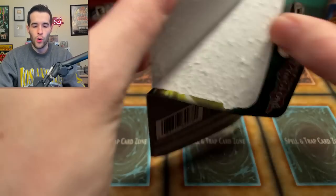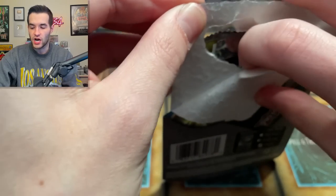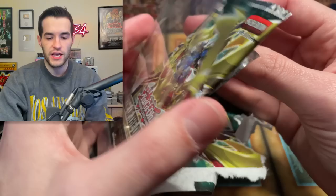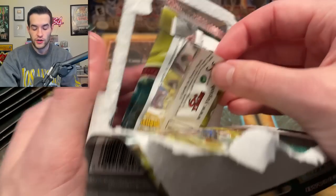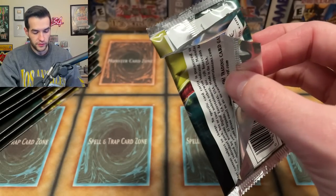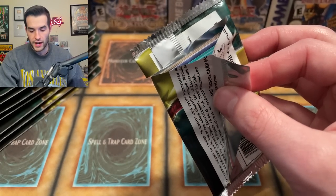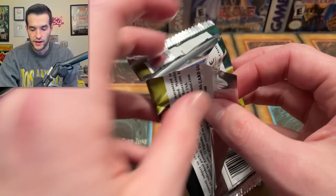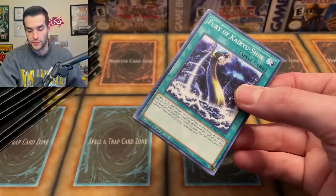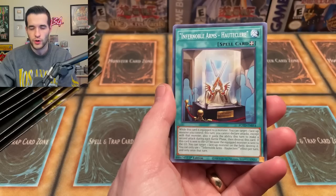A question I have is: at what point do cards like Dogmatica Ecclesia ever go back up? Wow — what in the world? That is potentially a tampered-with blister. These look like they came from Walmart, so it's possible this one specifically was messed with. It looks like it got cut straight through. Having multiple reprint versions probably hurts the original's value recovery. The Starlight is probably the one that holds its value.